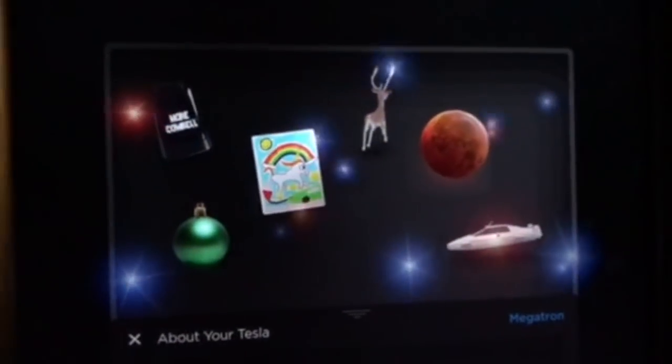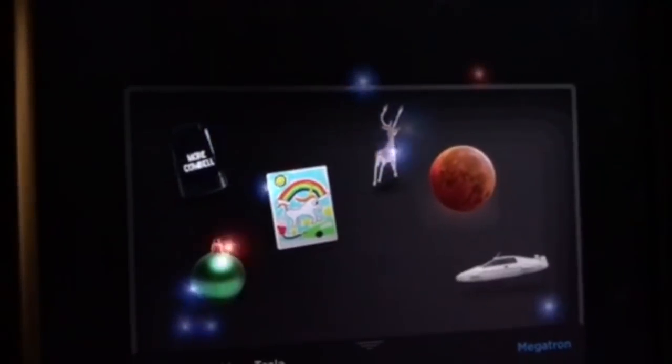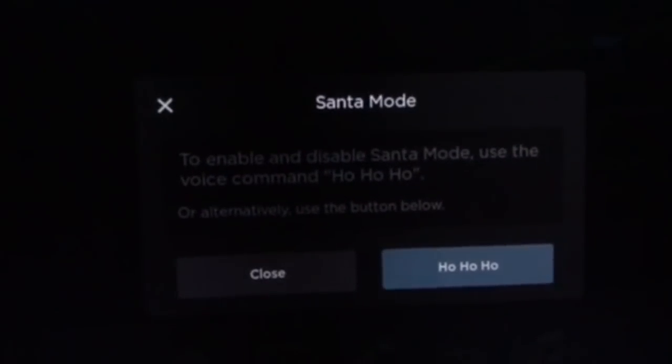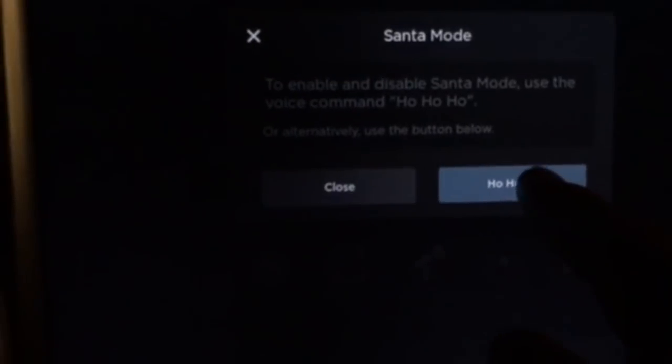I got just the new update 2017 502. You can activate the Santa mode with voice mode or just say 'ho ho ho'.